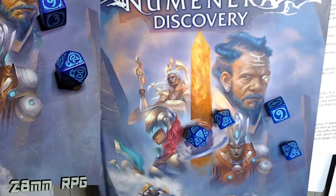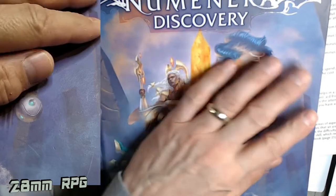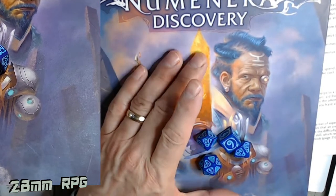Numenera is a really super easy system for the GM in some ways. I'm going to relate it to Traveller just for Seaner's sake, so he has an understanding. There are some aspects of Numenera that are really, really close to Traveller. Now first off, the dice: the game master doesn't roll any dice - he can though if he wants to.